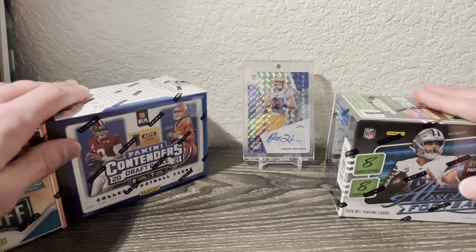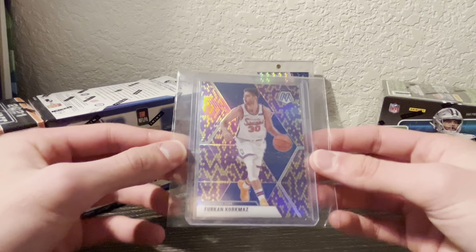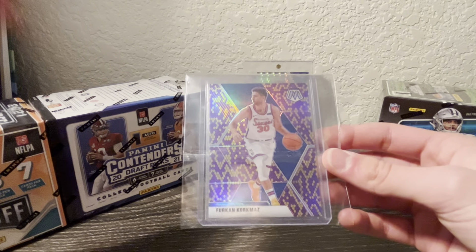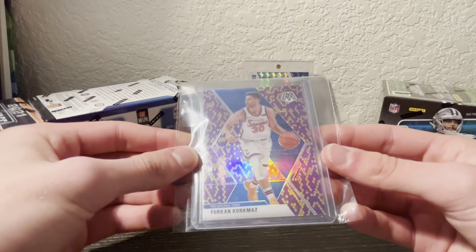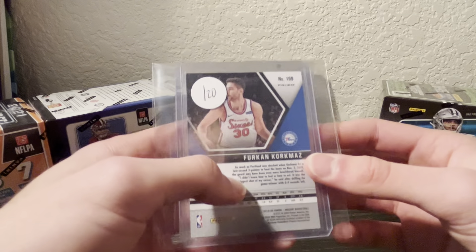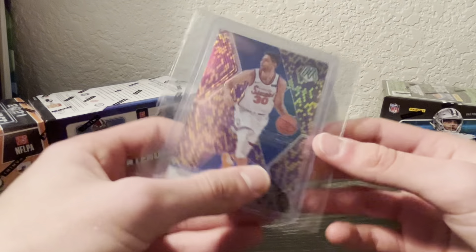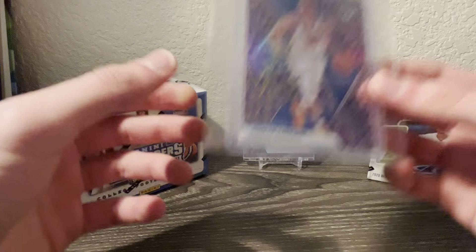We've got three boxes. Before that though, I did get two new pickups in the mail. The first one is a Furkan Korkmaz - my favorite player if you guys didn't know. This is the Kobe Bryant Snakeskin Parallel from those Mosaic Packs for the Redemptions, out of 20. Super cool card here, really excited to add that one to the collection.